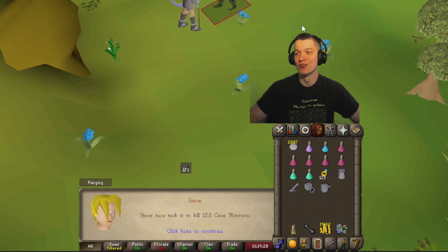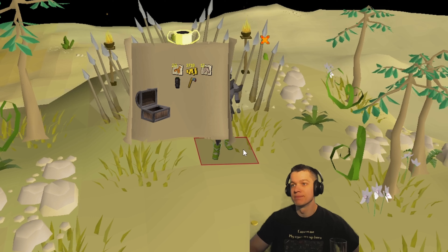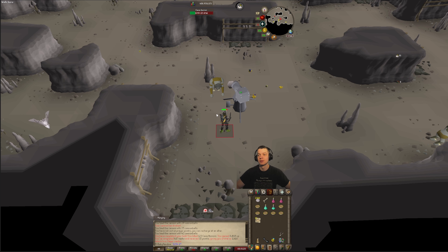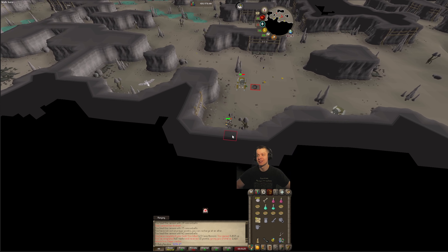123 cave horrors — nice, another chance at a black mask. Hard casket: 33k. Last cave horror of the task — no black mask unfortunately.